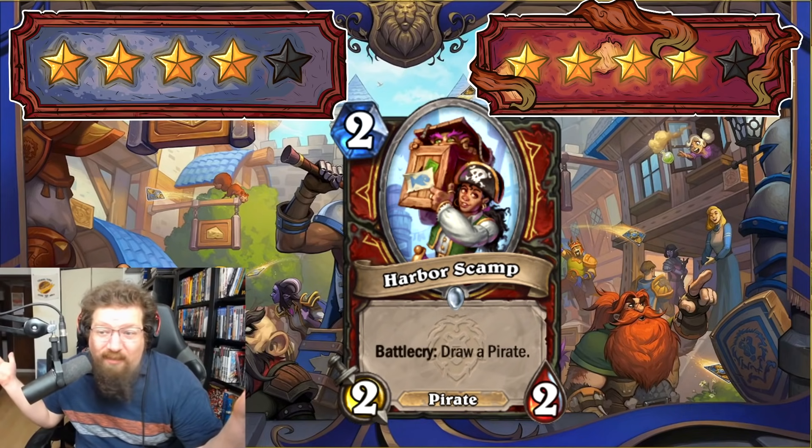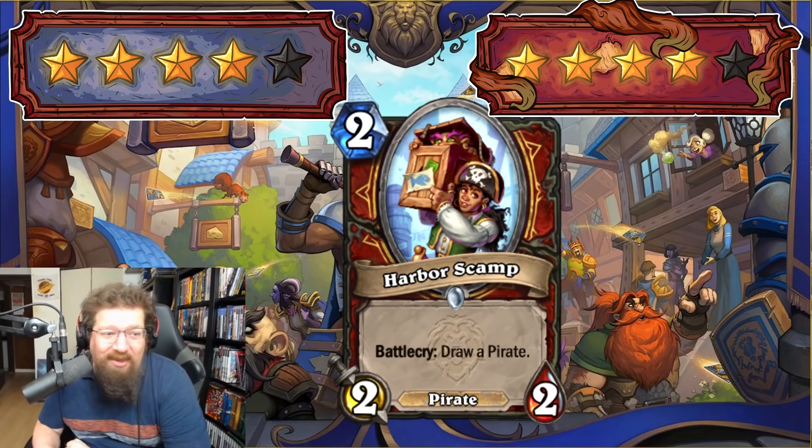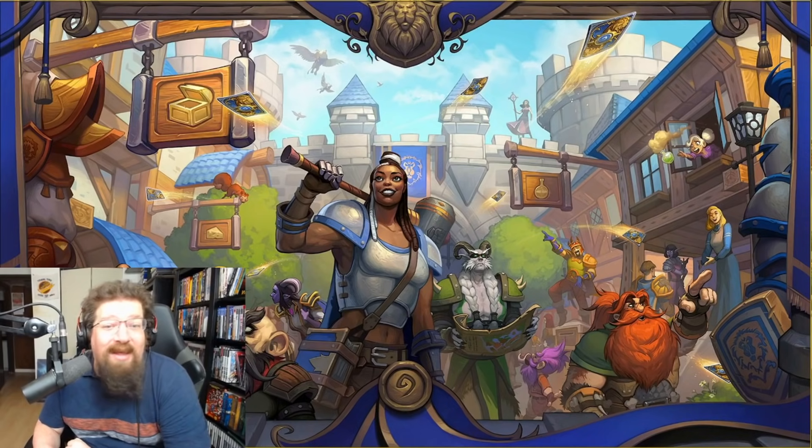We have Harbor Scamp — two-mana 2/2 — battlecry: draw a pirate. I'm giving this a four in Standard and Wild. If you're playing pirates, you play this — it draws a pirate, it's a body, it's just good. Not much more to it. It's an auto-include in a lot of pirate decks.